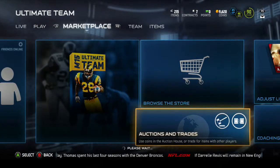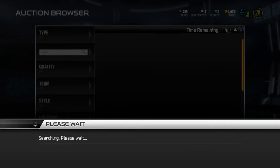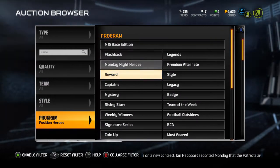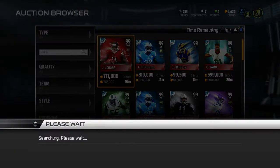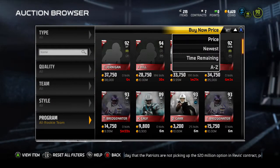So yeah, the Derek Carr — I think it's a 93 overall, something like that. They're releasing these All-Rookie cards, a bunch of them, with the main one being Derek Carr this week. There's a bunch of other ones that have released with lower overalls, but this one is at the top. I think there was a Jeremy Hill last week.